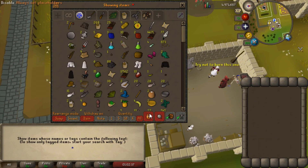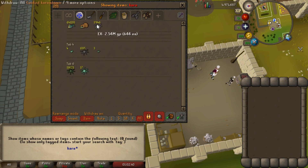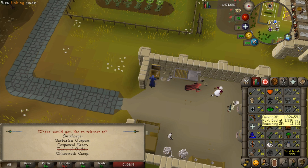I was starting to cook some more karambwans. I do have almost 4,000 - combined with lobsters that's very good combo food while doing slayer. I'm now 75 cooking, but it's gonna be a huge gap if I continue catching karambwans because they only give 50 experience in fishing but almost 200 while cooking.